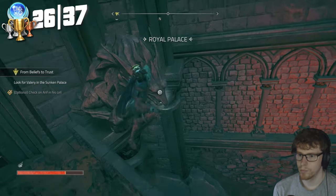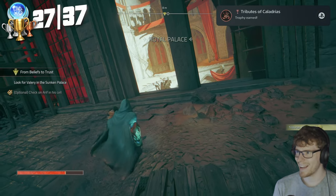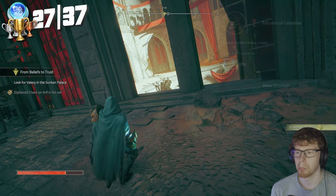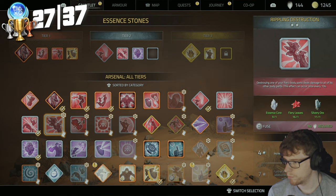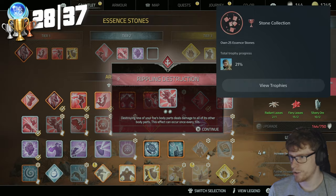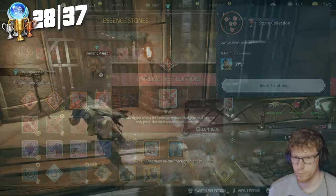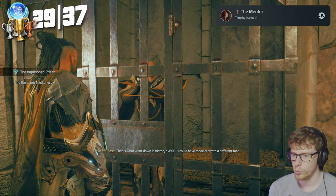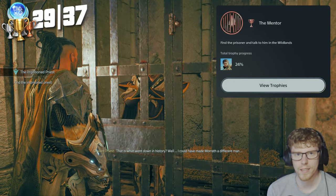The next trophy is for grabbing some gold. Tributes of Calderias — collect 10,000 tributes in total. This next one's for getting the essence stones — it's pretty much unmissable since there are probably over a hundred. Stone Collection — collect 25 essence stones. This next one is a side quest. The Mentor — find the prisoner and talk to him in the wild lands.